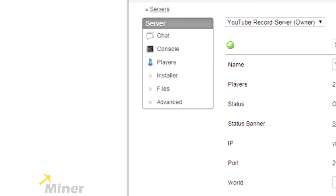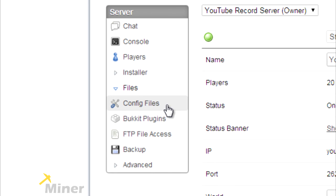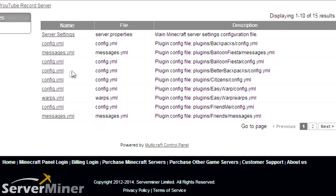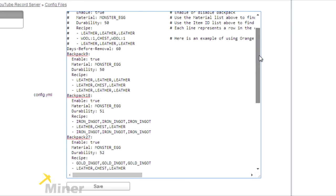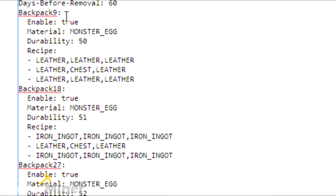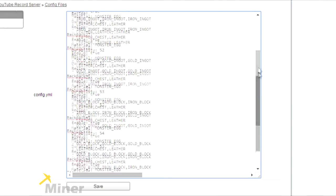It's extremely easy to go into the config files under the ServerMiner control panel and configure any of the recipes for the backpacks. Head to your server on serverminer.com, go to the Files tab, and then Config Files. Find the config file for the Better Backpacks plugin listed there, and go into it. You can clearly see each backpack listed — Backpack 9, Backpack 18, and so on — and underneath each one is the recipe. Just type in which items you'd like used to craft each backpack, and you can change all the recipes to whatever you'd like.